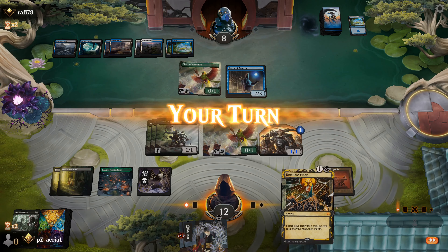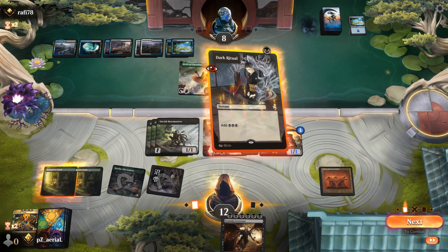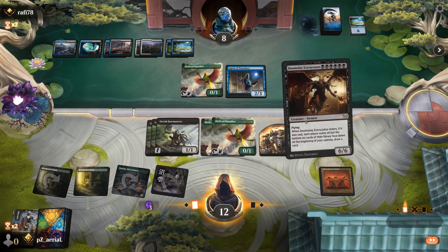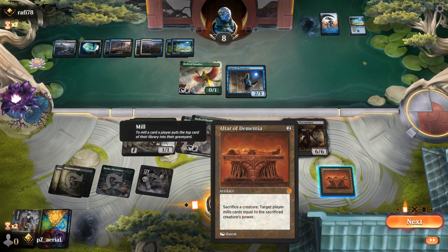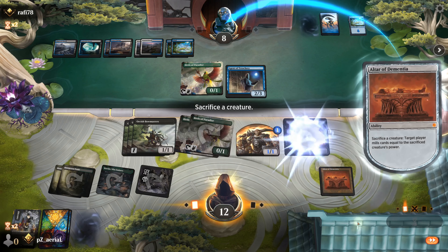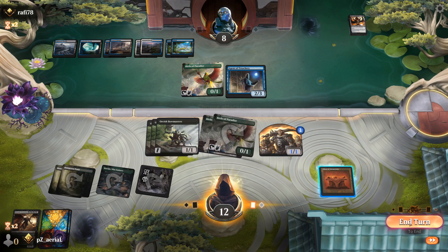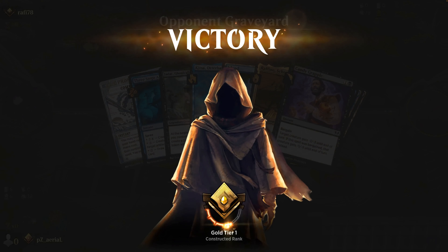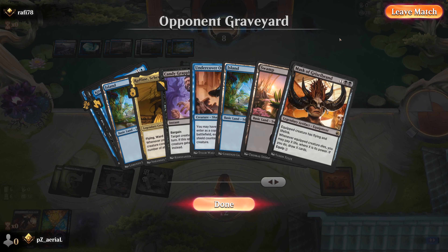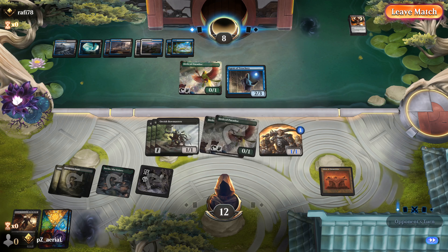Demonic Tutor — exactly what we want. We grab Doomsday Excruciator and we have exactly enough mana. We cast it — everyone exiles all but the last six cards of their decks. Then we target them with Altar of Dementia sacrificing Doomsday Excruciator. We don't attack; we untap and opponent dies in their upkeep. Confirmed: this was an Esper Commander deck with Ruffian as commander.